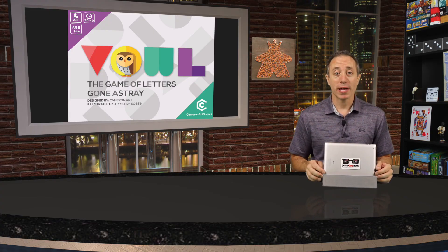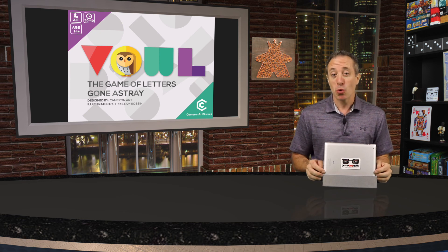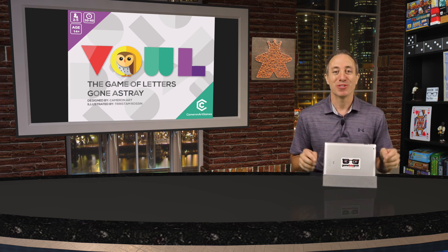That's Vowel — an easy-to-learn game for the whole family where you can adjust the difficulty when playing with less experienced players or children. If you'd like to see the final art, components, and pledge levels, click the link in the description to go directly to the Kickstarter project page. I'm sure the folks at Cameron Art Games would love your support.